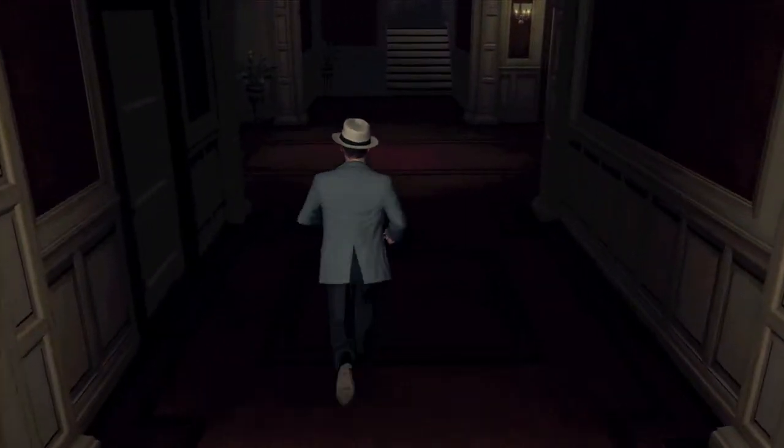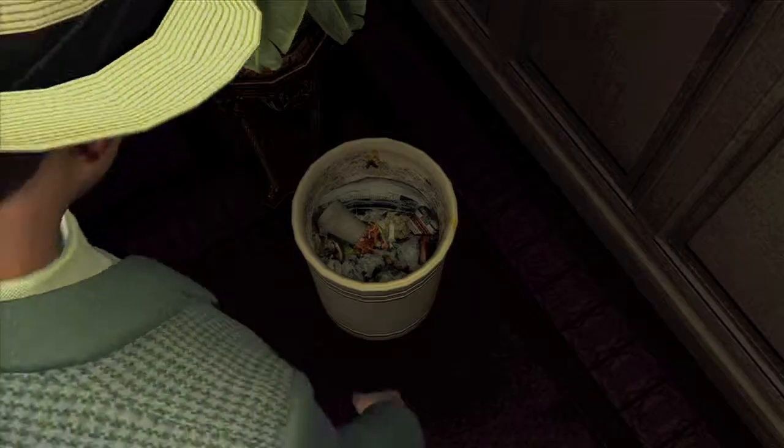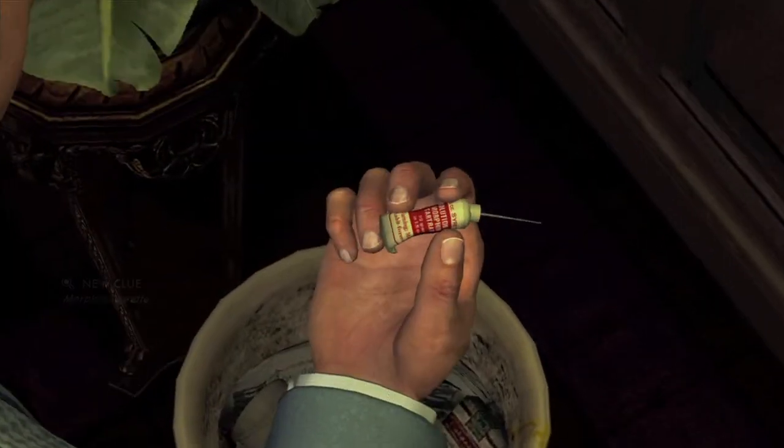Now once you head into this apartment building, what you want to do is take a left and look in this trash can right here. And you want to take a look at this morphine.